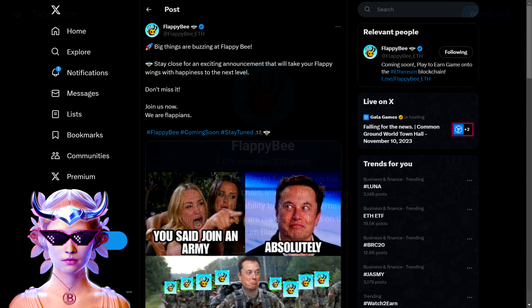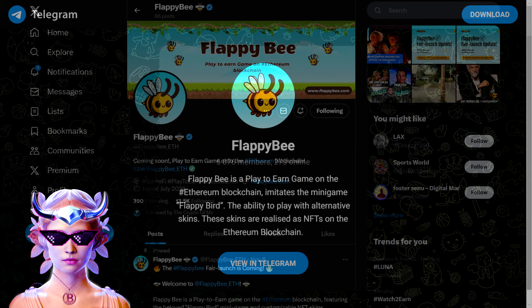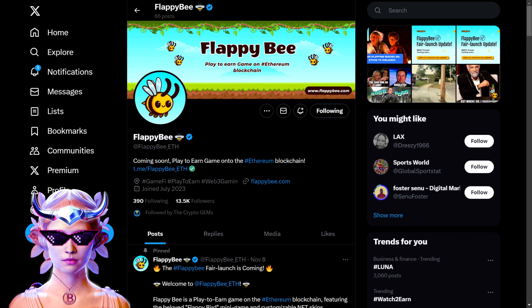That's a wrap on an exciting blend of gaming nostalgia with blockchain innovation. Flappy Bee represents an exciting blend of gaming nostalgia and blockchain innovation, so if you're into this kind of stuff, be sure to check it all out. Remember that this is not financial advice, but an exploration of what Flappy Bee offers — before investing in any cryptocurrency, you should always do your own research. If you found this review helpful, smash that like button, share it with your friends, and don't forget to subscribe to Bullrun Angel for more crypto insights. Thanks for watching and I'll see you in the next one.